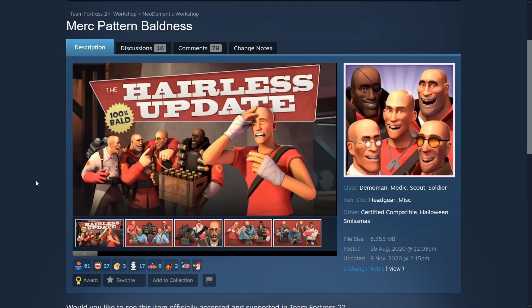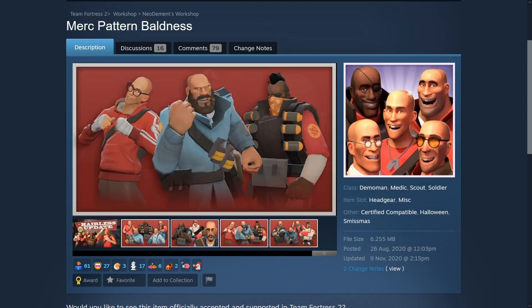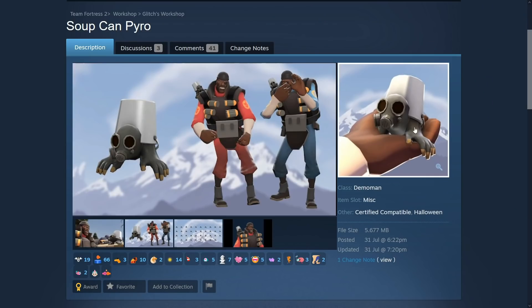Similarly, this is the Merc Pattern Baldness. It's basically bald for the classes that don't normally have bald cosmetics — they have hair so you won't have an engineer one. It's fake baldness, like the cosmetic on top of their head makes it a little higher up. You can't replace the entire head for most classes. Anyway, it's just stupid funny — not necessarily Halloween themed but stupid and funny. I dig it. Of course this is a reference to the hatless update, which is a great reference — 10 out of 10. Hatless update, bald update.